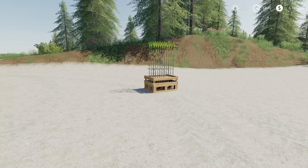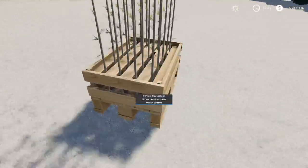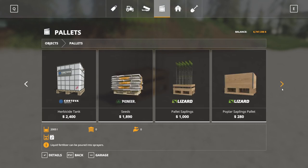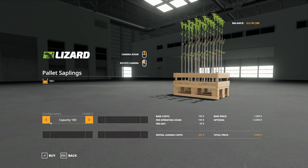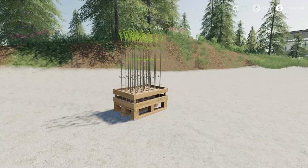Our next mod is the Saplings Extension by Door Shmeed — 0.26 megabytes to download, for all platforms. It gives you new palettes for saplings, which is pretty sweet. Found under Palettes in the store, all the way at the end. The original is 20 pieces for $1,000. This mod adds options: 20 for $1,000, 40 for $2,000, 60 for $3,000, 80 for $4,000, and 100 for $5,000. It'll change what's shown as you cycle through the piece options.